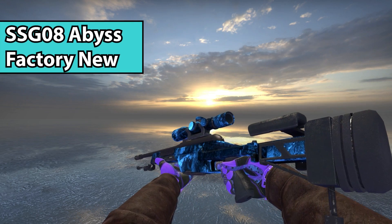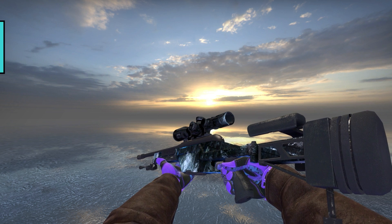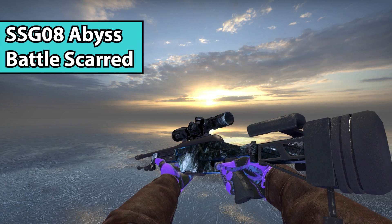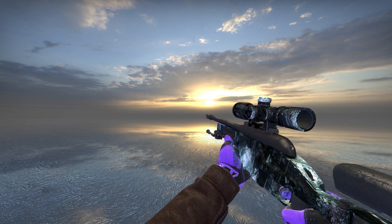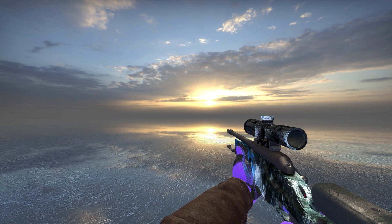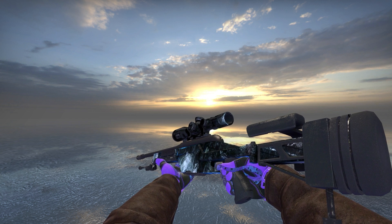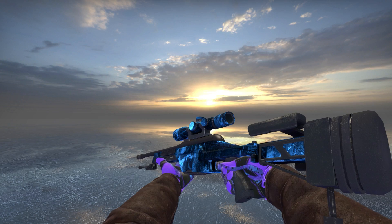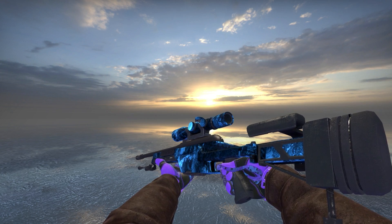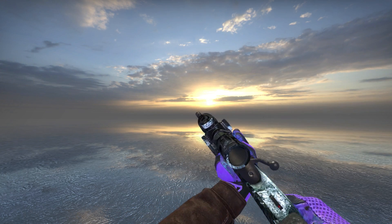Next up, we have the SSG Abyss. In my opinion, this skin looks so much better in Battle Scarred because normally it looks really blue, but when it gets Battle Scarred, it looks more greenish and whitish — it just has more unique colors and I think it pops a little bit better. If you have a blue-themed inventory, I do see how the factory new one is better, but I prefer it in Battle Scarred.